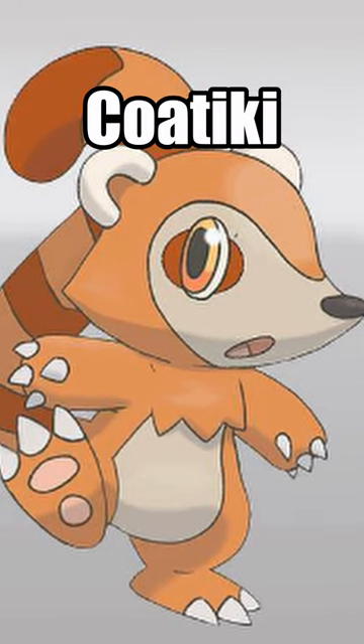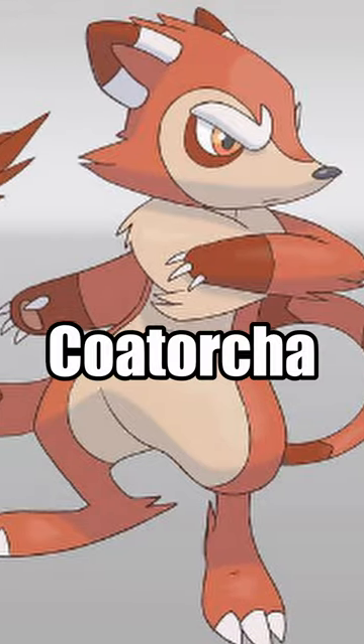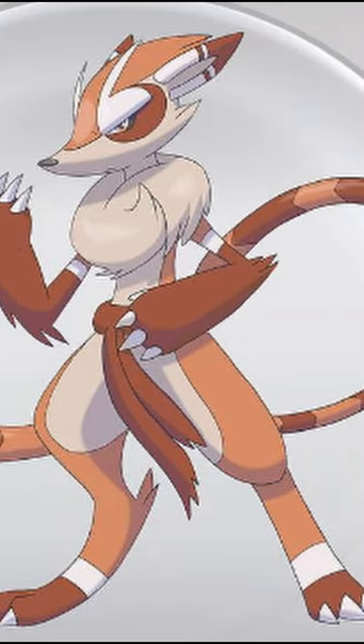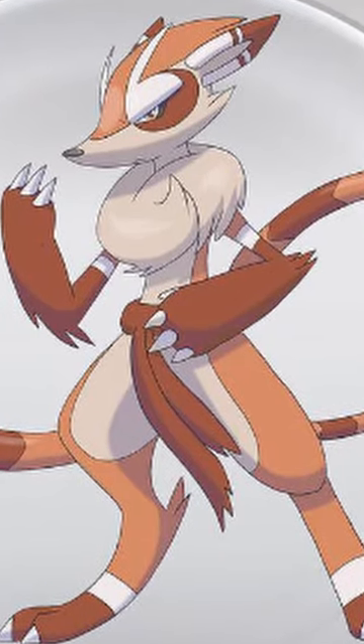The fire starter is Kotiki and is based on a Coatimundi, a mammal native to South and Central America. It evolves into Kotorcha, who is hot-headed and uses its tail like a whip. It then evolves into Kosinda, who is a fire and fighting type, also based on the South American dance-like martial art called Capoeira, which Kosinda uses to devastating effect.